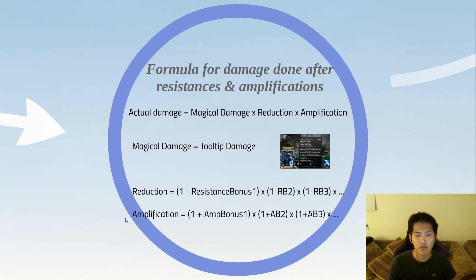Amplification is very similar: (1 + amplification bonus 1) × (1 + amplification bonus 2), and so on. Since you're doing more damage, you're adding — let's say 45% from Ancient Seal, then 1 plus 30% from Icy Vortex — for however many sources you have. After you multiply all three terms together you get the actual damage.